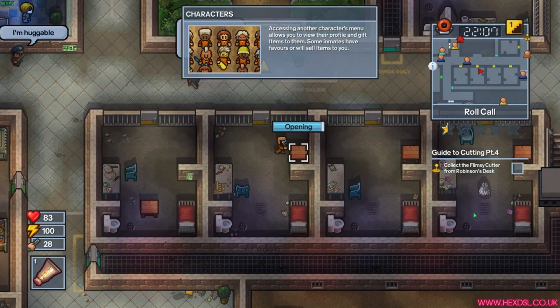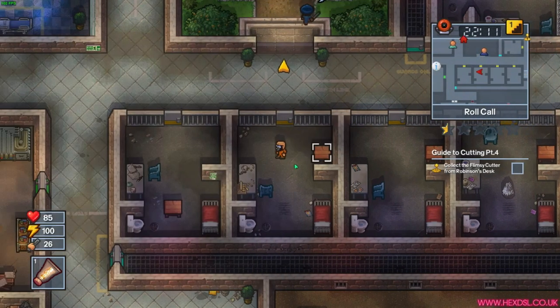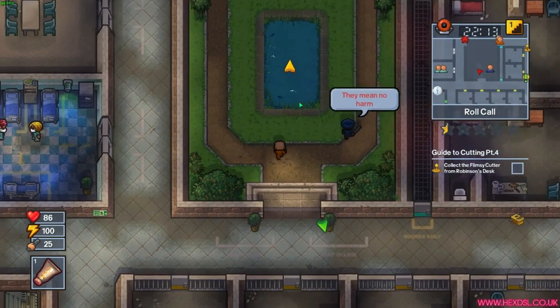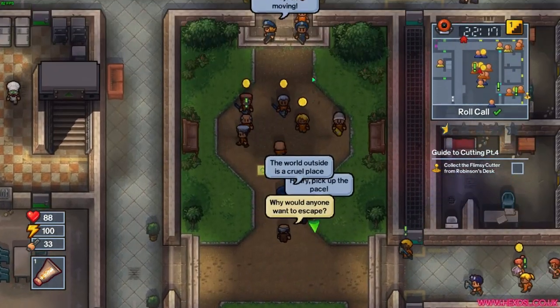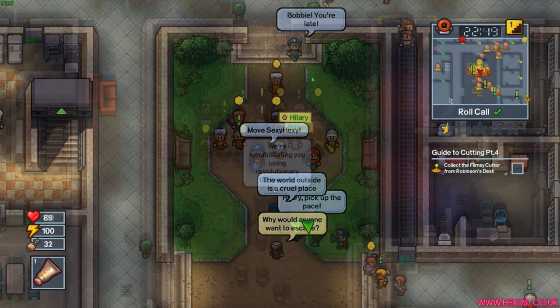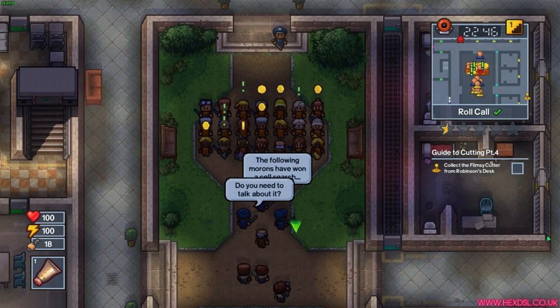The Escapist 2 was released the 22nd of August 2017, been out for a little while. Gets mostly positive overall, very positive recently, and it's priced at £19.99. There's a bunch of DLC — I think you just need the season pass at £6.99, and the new second season pass at £2.79. So it's like a £30 game realistically if you want to get everything.